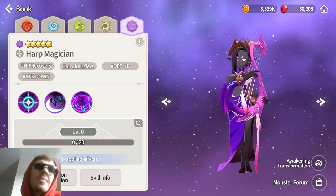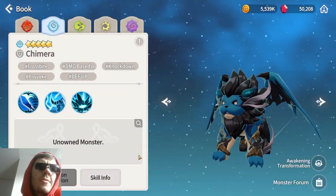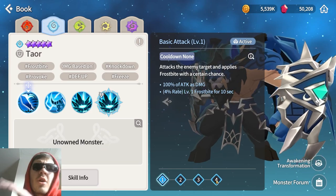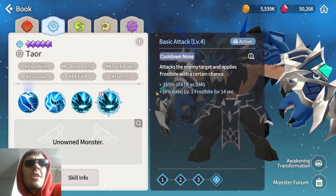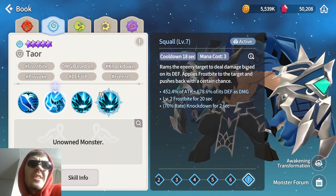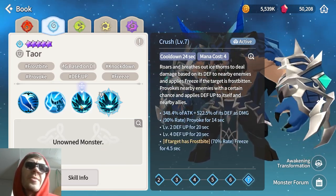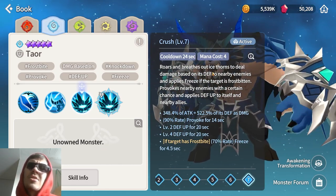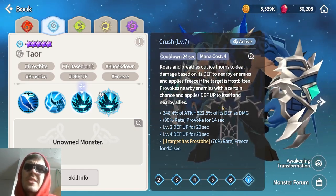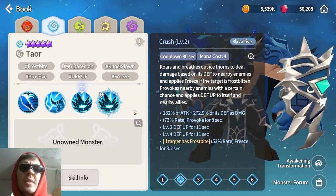Now jumping into the banner unit, Tayo the Water Tail. You can get a guaranteed one from 200 mystical scrolls, with an increased summon rate. His first skill has a level multiplier and a 6% chance to give frostbite. His second skill, Squall, deals damage based on defense, applies level 2 frostbite, and has a 70% chance to knock back. His third skill rolls and breathes out ice stones to deal defense-based damage to nearby enemies, applies freeze if the target is frostbitten, provokes nearby targets, and applies defense up.